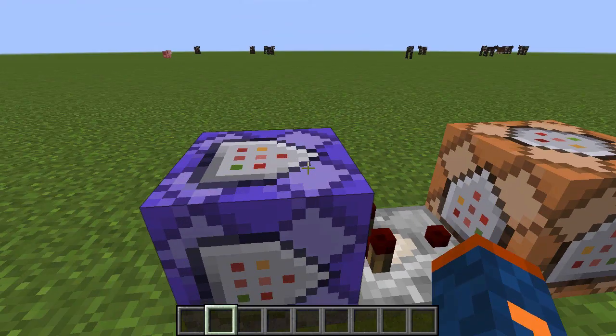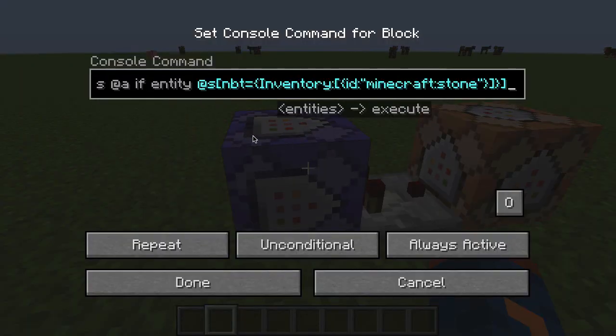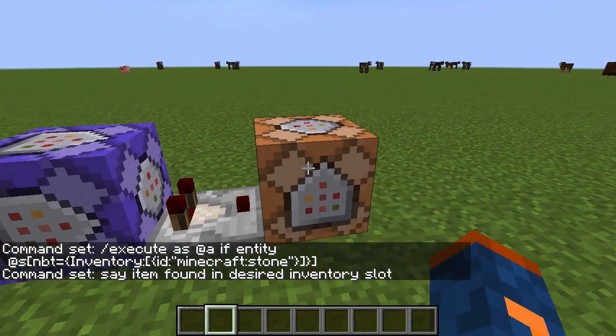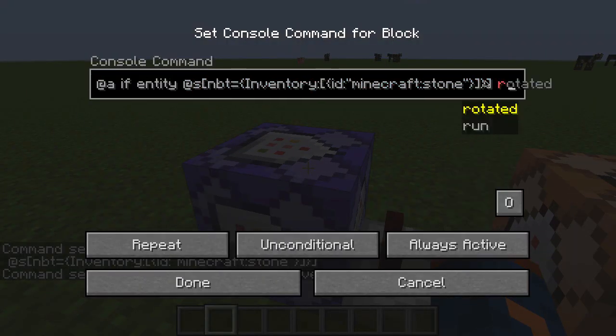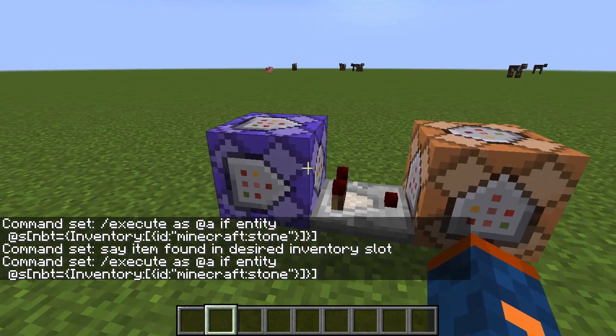Anyways, what I want to show you guys now is what is inside of these command blocks. The first one is what we're going to use to actually test for the item we're looking for in the player's inventory, and the second one is just a command that says we found the item. Now, you could do this with one command — you could get rid of this command block and just as soon as you use the execute here, add the run at the end and type out your say command. But that would spam the chat quite a bit, so we're just going to do it this way.